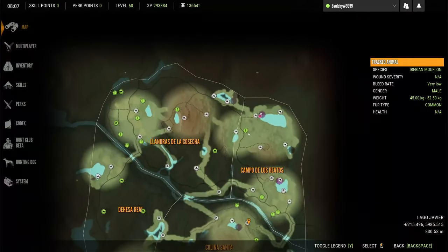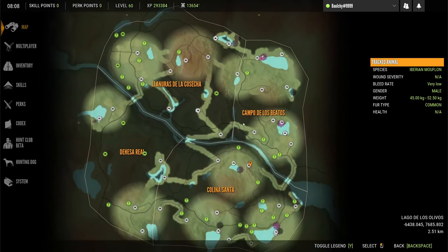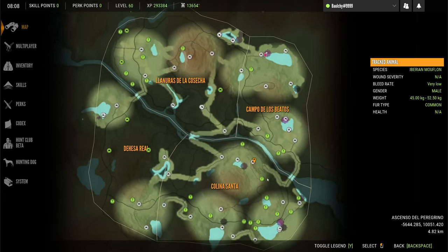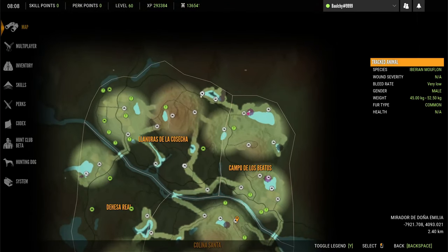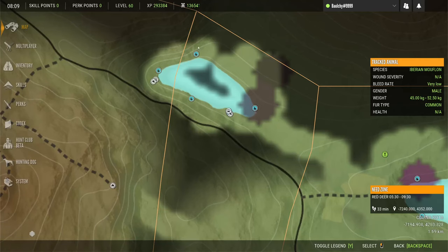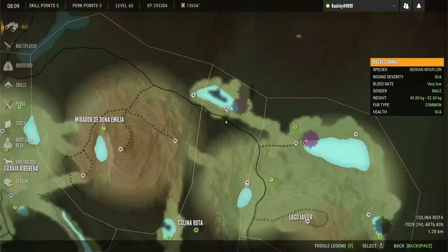We've got tents and sacks set up around the map at different locations for grinding the red deer, so we can hop between different lakes and get their drinking zones, which is what we're mostly targeting. Up around this area here in the top right-hand corner of the map, I've had a lot of luck. There are drinking zones in here, and we've got tents either side up there.